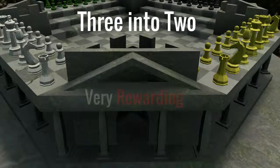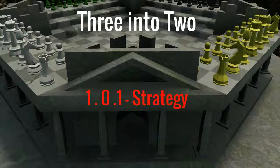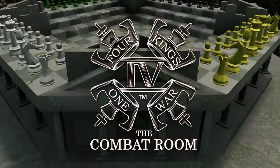3 into 2s are a really rewarding strategy to pull off, and are something you should be looking for, looking to create, and take advantage of as much as possible. Thanks for joining us at the 4 Kings 1 War Combat Room — that's what we call a 3-in-2 101 strategy in a 4 Kings 1 War Combat Arena. I'm Glyn, aka The Wizard, and if you think you're a strategist, make sure you subscribe to our YouTube channel and website to stay up to date with the latest videos in this collection.